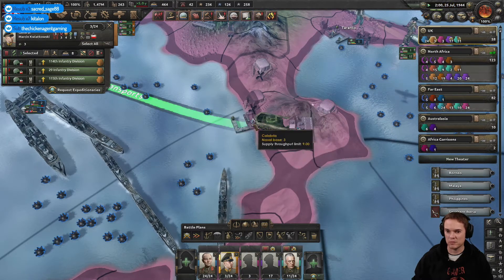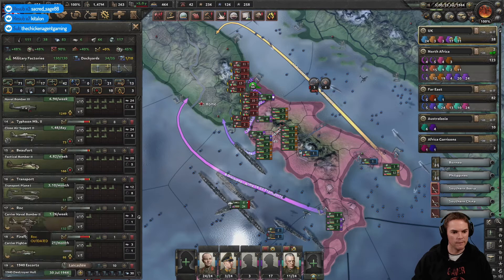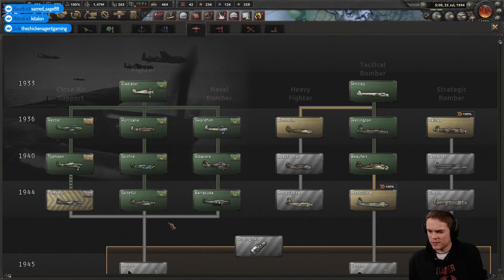Blackburn Firebrand — never heard of that. I was about to take a look at this. Carrier naval bombers — there we go. And what do we need next? Better Mosquitoes — well, tactical bombers.